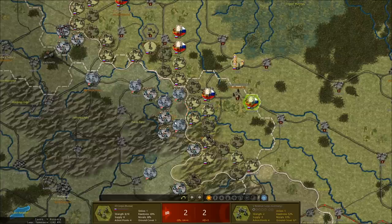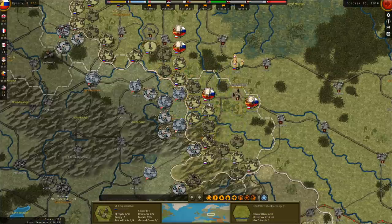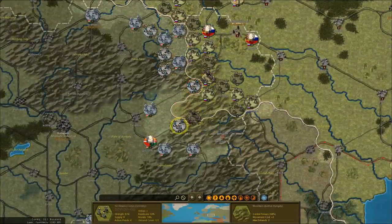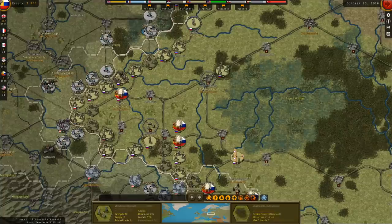Got him — shattered a German corps. So we destroyed one German corps on the Austro-Hungarian front. We can still count four more German units, plus the invasion force near Poland.